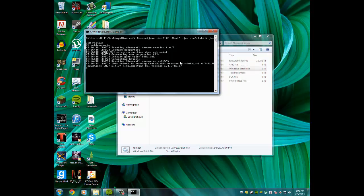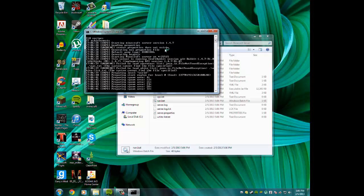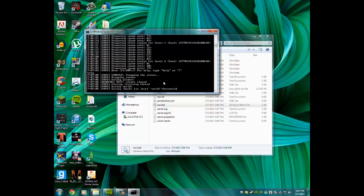Next, click on run.bat — it's going to load everything up and create your server. You might think this is easy, but once we get to port forwarding it gets a little tricky. Just wait for it to load; it only takes about a minute or less. Once it's done, you can type 'stop' and it'll stop the server.